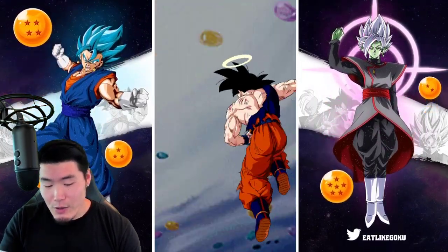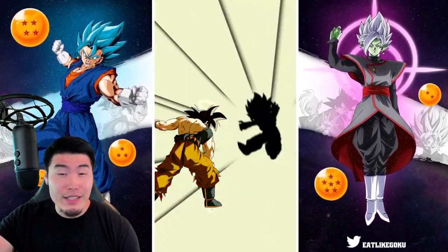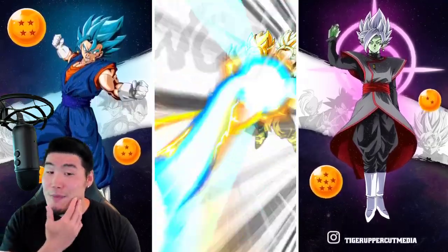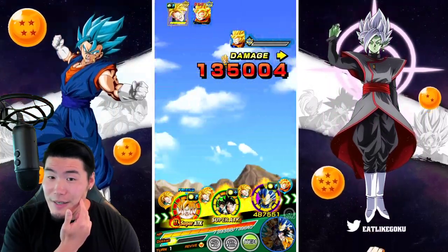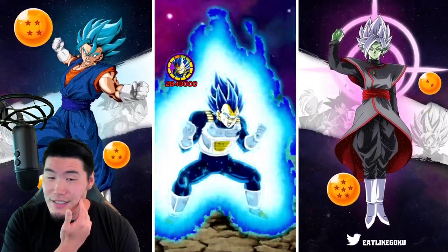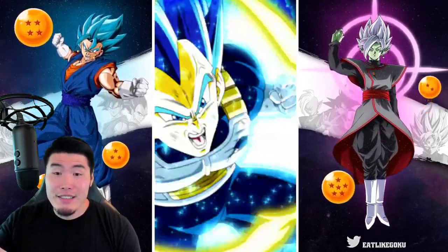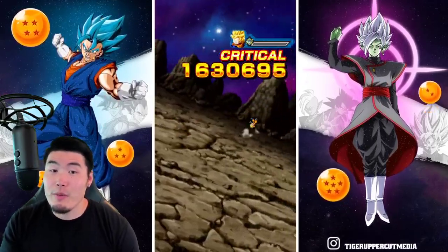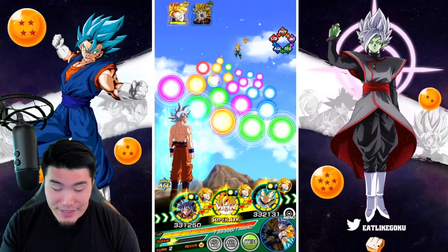But that also means that since we didn't get supered on the first slot, we're probably going to get supered on the second or third slot — and there we go — which makes me really glad that I popped the item now. Oh, I thought it was going to be another super from the Goten. There's an additional from Vegeta. I think Goten is probably still going to super us here — oh, never mind, he died. Well, that's great.